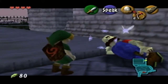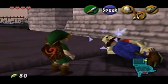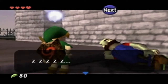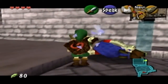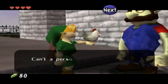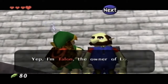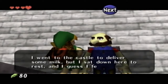It's almost morning. Come on. Look! A chicken hatched from the egg. Now we have a chicken. Go in front of it and use the chicken. One in tarnation - can't the person get a little shut-eye around here? Hello, and who might you be? I am Talon, the owner of Lon Lon Ranch. I ran into the castle to deliver some milk but I just sat down here to rest and I guess I fell asleep.